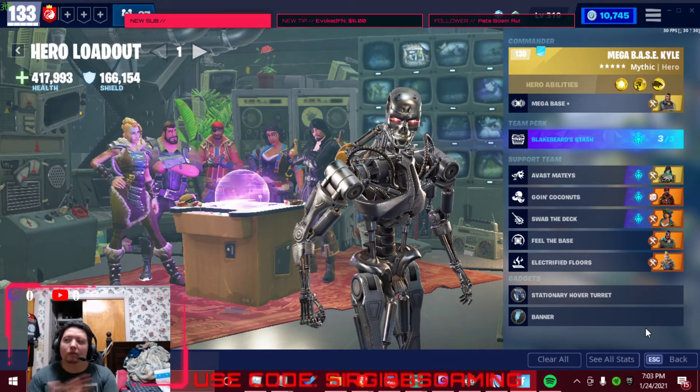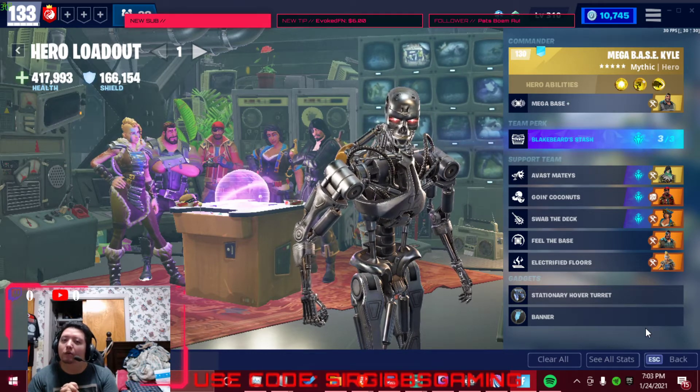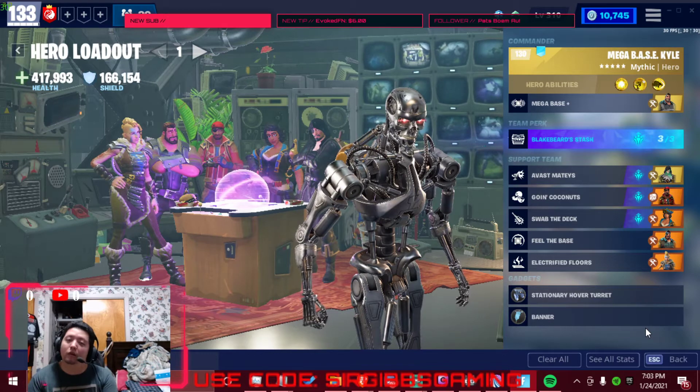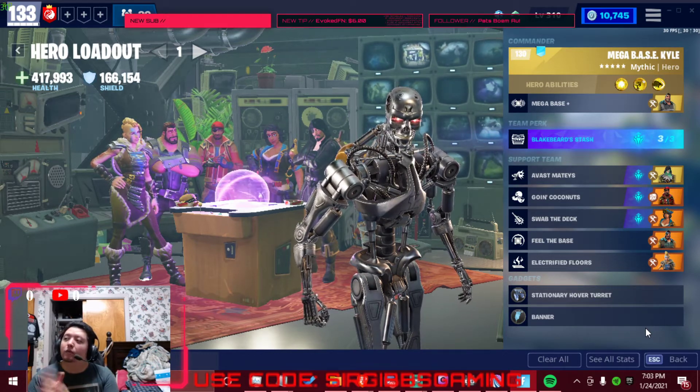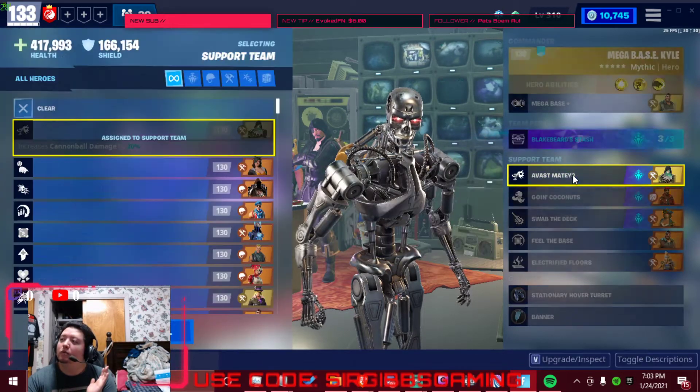If you don't have Megabase Kyle, you can get him out of the regular upgrade llamas or you can recruit him. I would wait to get him out of llamas honestly — wouldn't waste your voucher on it. But for this build, you do need this guy here.